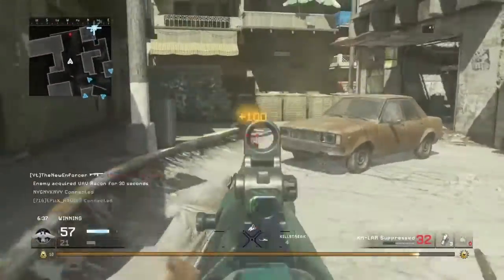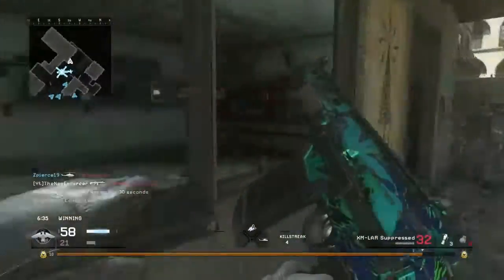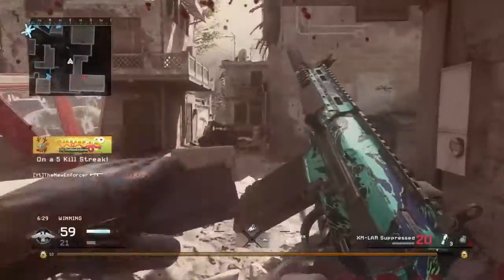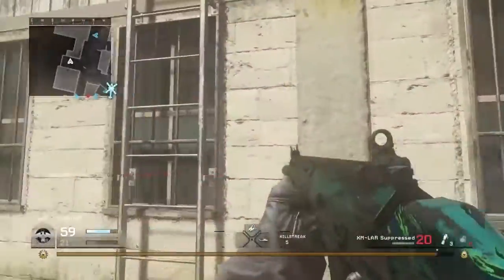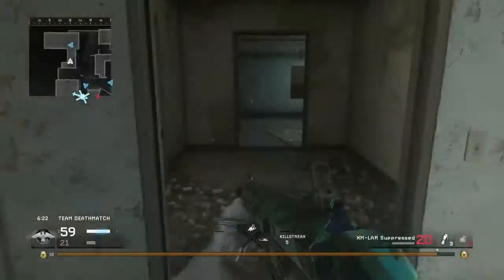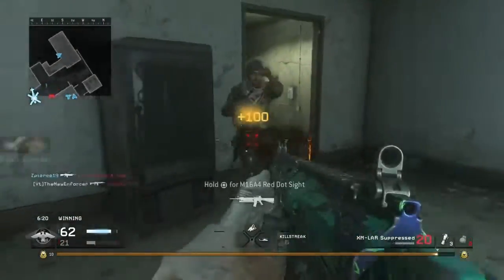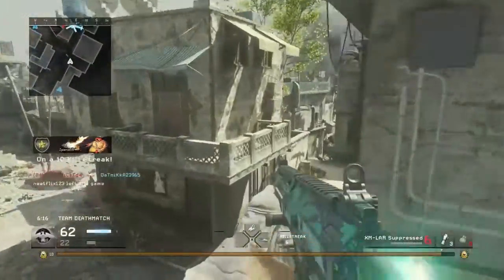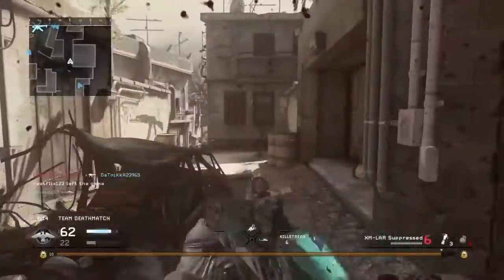For our second perk, I said you can use Stopping Power. Stopping power is very good — I believe it adds either a 20% or 30% damage buff to your weapon, meaning it will kill even quicker than it normally would. Stopping Power is just the best perk to run with this weapon, so I definitely recommend it.